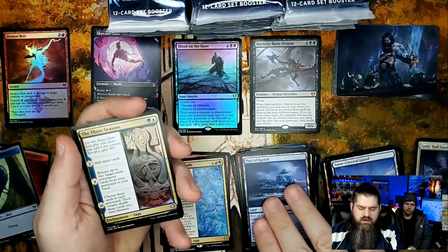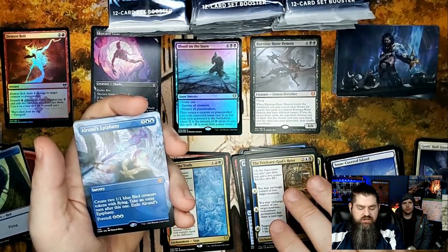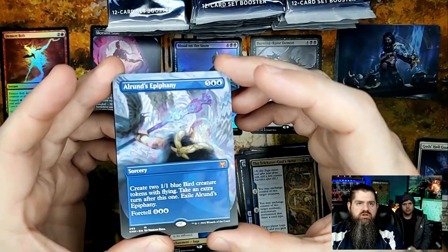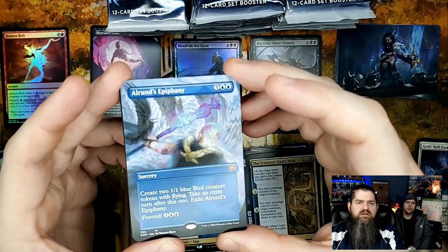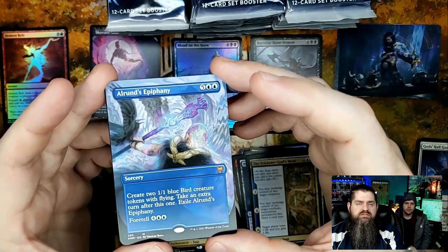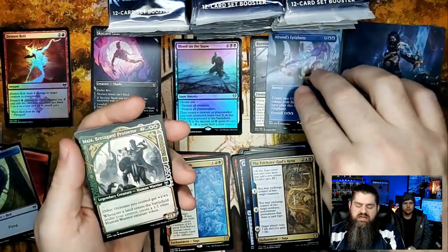Lanes, uncommons — Three Seasons, Path to the World Tree, the Trickster God's Heist. This is a good card and I think it has some value! Full art borderless: create two 1/1 blue bird creature tokens with flying, take an extra turn after this one, and exile it. You can foretell it to make it a bit cheaper. I have this card but not this pretty — this is a very nice card. Might be in the tens or teens in value.